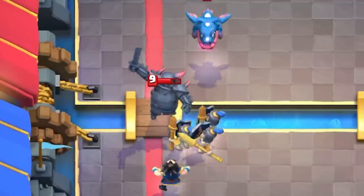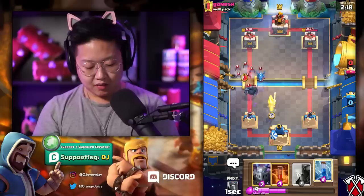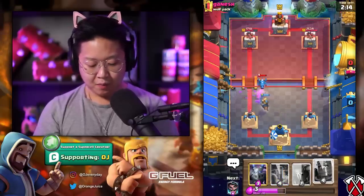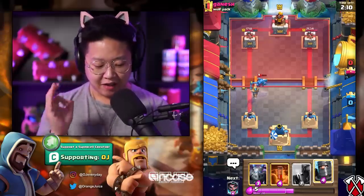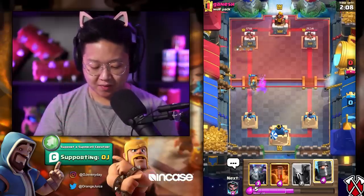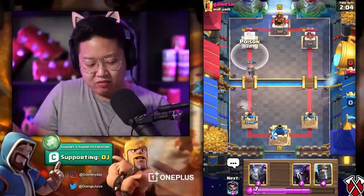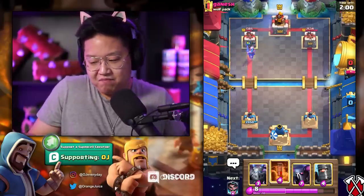We got Guards there — the Electro Dragon's gonna wreck my Guards, but that's fine. I'm gonna wait for that just a little bit. Boom, Prince! Didn't get any hits in. The PEKKA — that flawless Zap timing was amazing. He's got the Log. Ouch. Why would he carry the Log? It's nerfed. He's got a Zap. That was quite the damage.